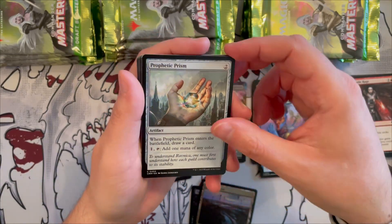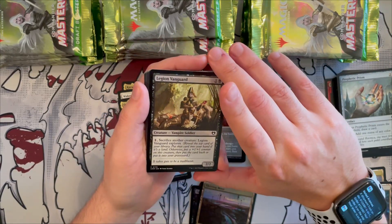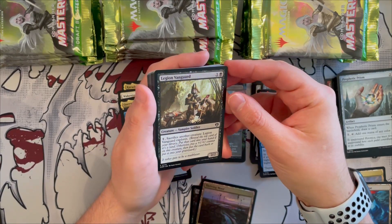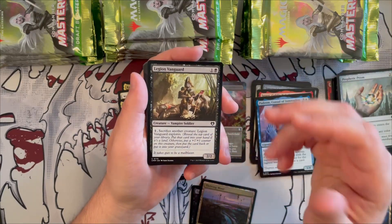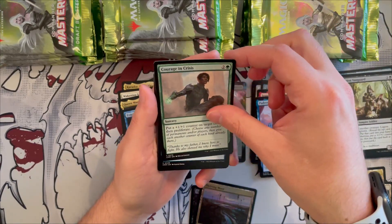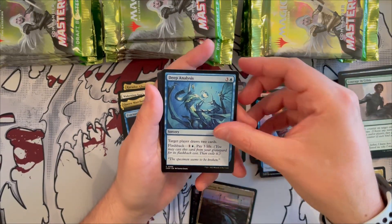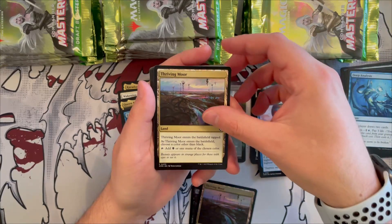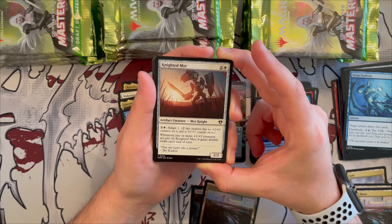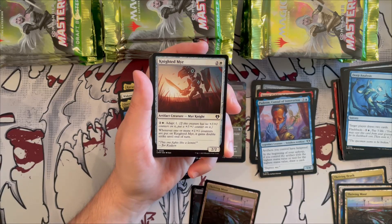Legion Vanguard is a 2/2 — sacrifice another creature and it explores. Nice for tokens and counters. Courage in Crisis puts a +1/+1 counter on target creature and then you get to explore. Deep Analysis is a great reprint — target player draws two cards, and you can flashback it for cheaper but you lose life. Knight of the Mirror has adapt — for two generic and one white it gains double strike whenever one or more +1/+1 counters are put on it. Very good for counter decks.